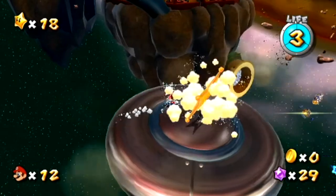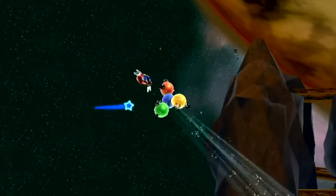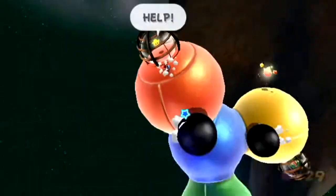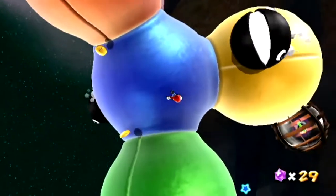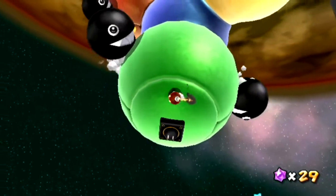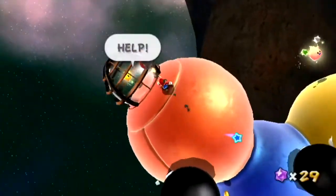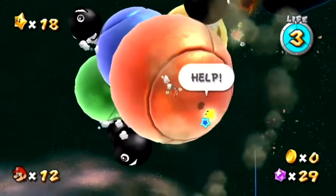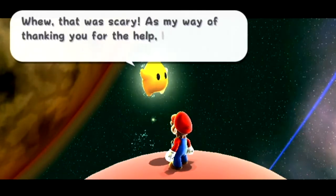You can't shoot Star Bits out and make them explode faster — trust me. That will come in later to cause problems. There is a Hungry Luma on this planet. I'm not gonna feed it right away, because that leads to one of the worst things in this entire game. There we go — that was scary. It's my way of thanking you for the help. I'll make a shortcut for you. Transform!